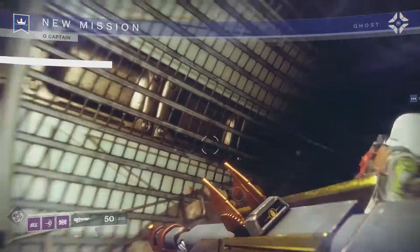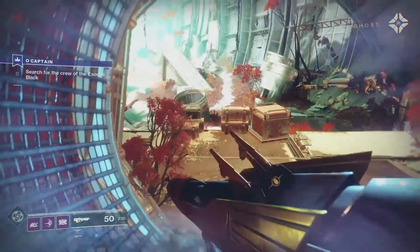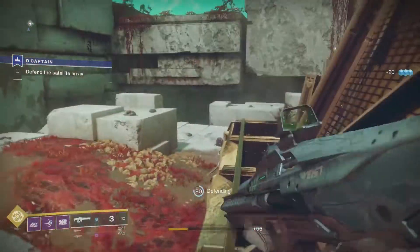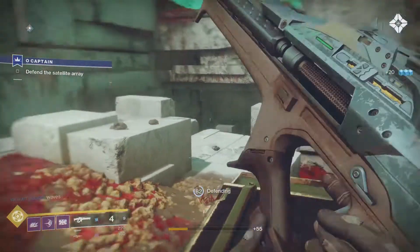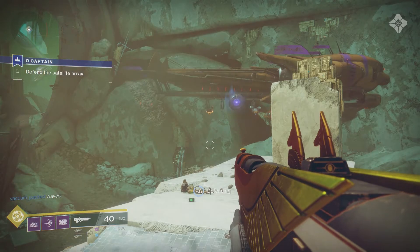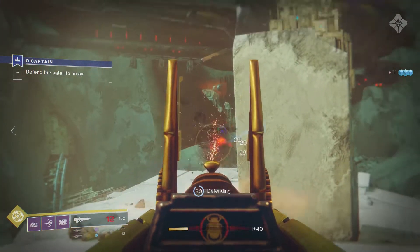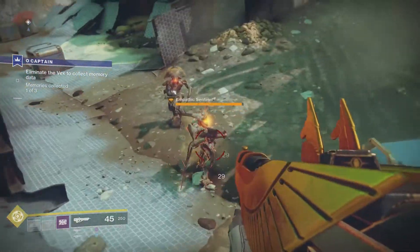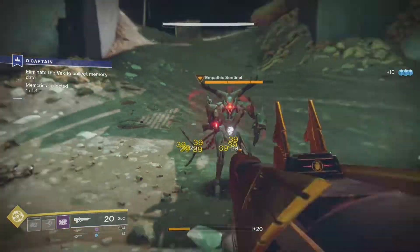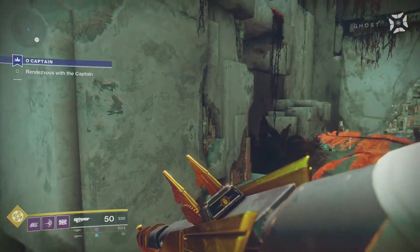The first step for O Captain will have you run around and find some audio logs for Failsafe about her former crew. When you have all four, you need to go to the satellite array, stay there, and defend it against several waves of enemies until Failsafe has made her repairs. From there, eliminate Vex and collect three memory data pieces. When that's done, rendezvous with the captain to complete step one and the quest line O Captain.